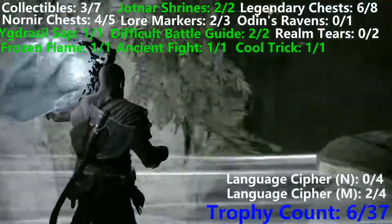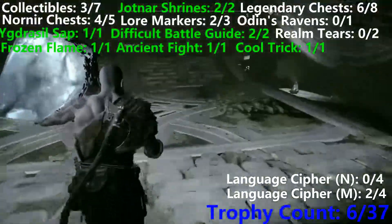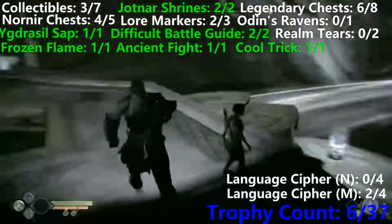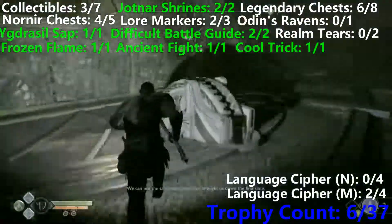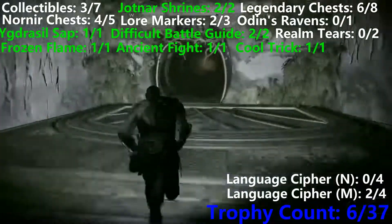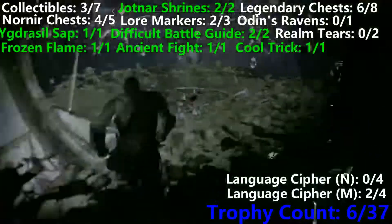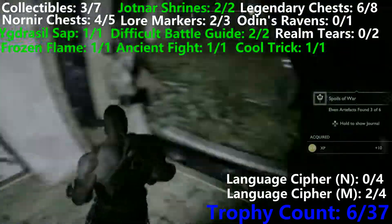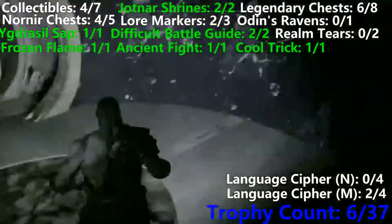Now we take the crystal and we're going to put it in this crystal holder just here on the right, just under this bridge. And when we shoot it, it's going to open a little light bridge that allows us to get back to that Nornir chest that we opened before. We're going to use the gear and get down underneath the bridge again. Except this time, we're going to come over here to the middle section, where we're going to get the fourth collectible of the level.